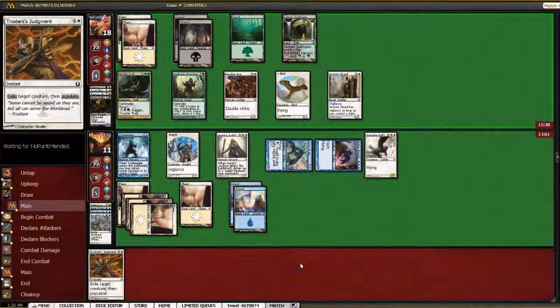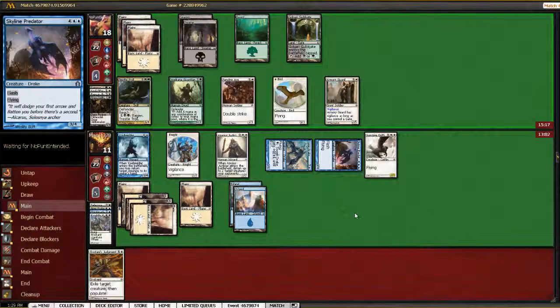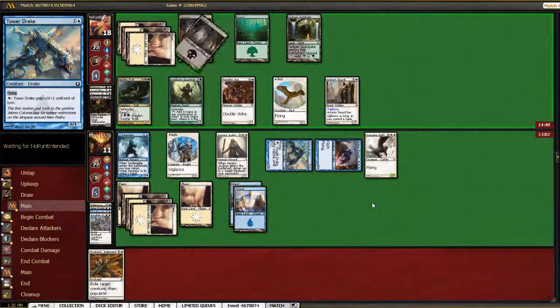Right now the board state is pretty favorable for us. We're holding a catch-all removal in hand. It doesn't seem like he can really profitably get in with anything. We're basically able to get in for four per turn in the air. This is large — seven mana. Hopefully it doesn't affect the board immediately.